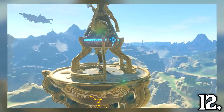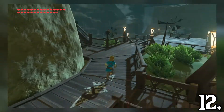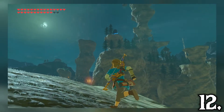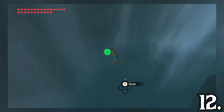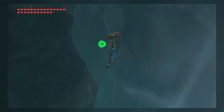The Tabantha region is a snowy region located directly to the south of the Hebra Mountains, and is home to the Rito. The Rito Village is one of the most unique locations in Breath of the Wild, as the village is perched up on a huge spiral that is surrounded by a massive lake. Just north of the Rito Village is the Flight Range, which is always nice to stop by every now and again.